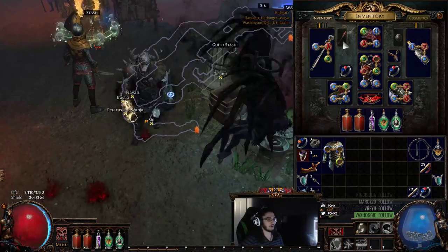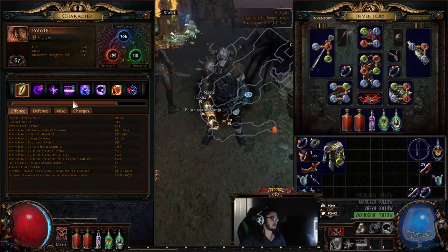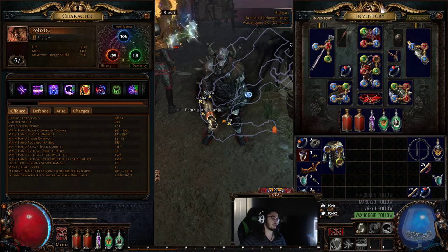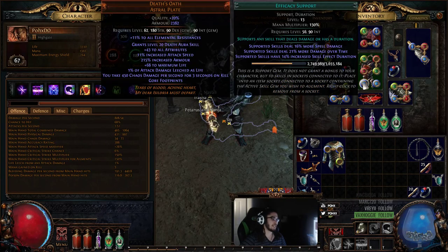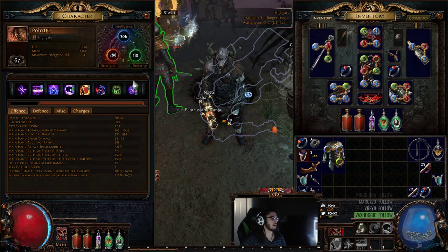Really fast, to go over Death's Oath - the way it works is a little bit interesting. Currently what I'm using on it is Void Manipulation, Swift Affliction, Less Duration, Efficacy, and Arcane Surge. Ideally I would get 5 off-colors, and this red socket here would be a blue, so you could use Concentrated Effect and Increased AoE.